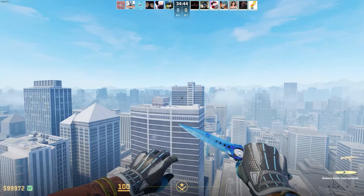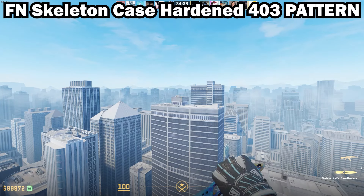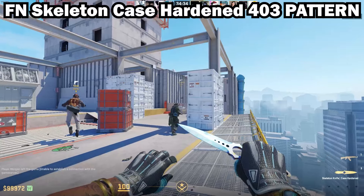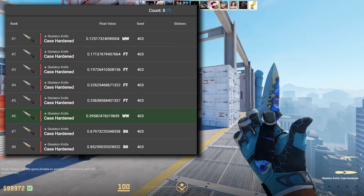The first one is the Skeleton Knife Case Hardened in Factory New with the 403 pattern. This pattern is considered one of the best, if not the best, blue gem pattern for the Skeleton Knife. To give you an idea of how rare this one actually is, there are only 8 in existence that have this pattern.